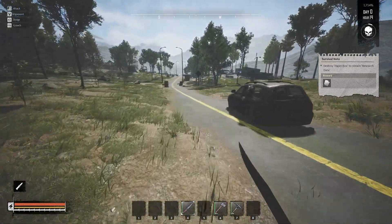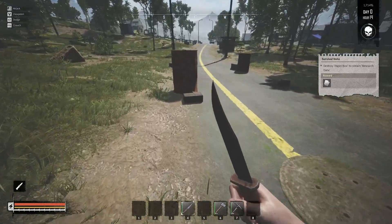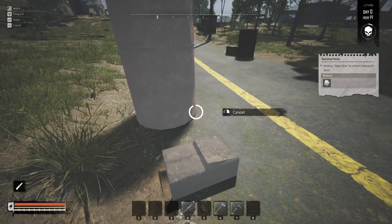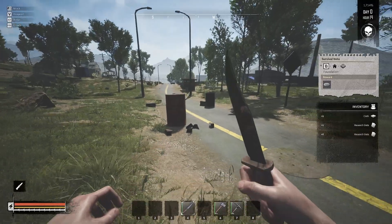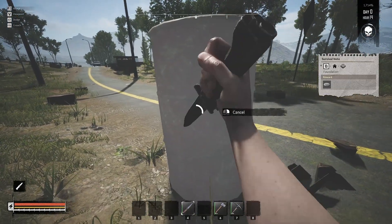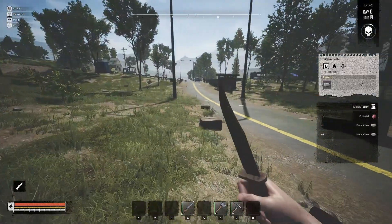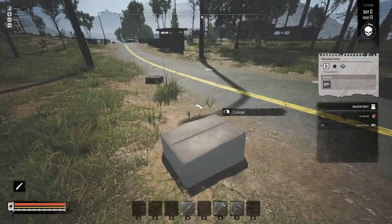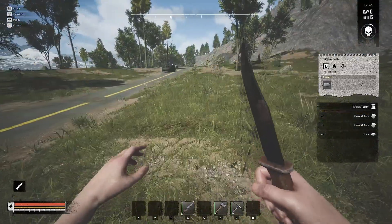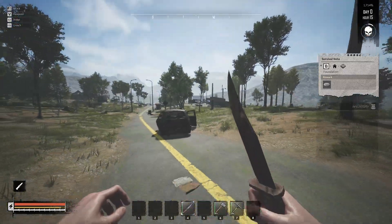We got iron ore and copper ore. Now it wants us to destroy a paper box to get some research data. We'll get our knife out because we can run faster with that, find a paper box, break it — and there's a zombie right over there. It wants us to build a foundation. Destroy this barrel and get some iron from it, plus a little more research data. He's coming over, so I'm going to go cut down a couple extra trees so we can build a couple of foundations.